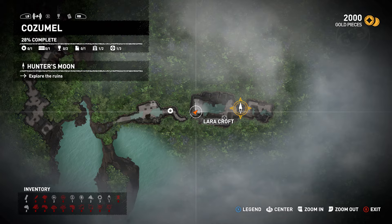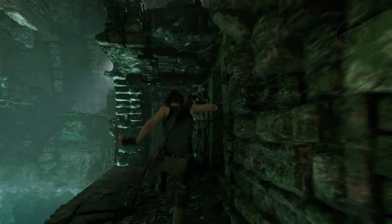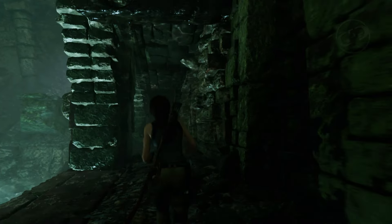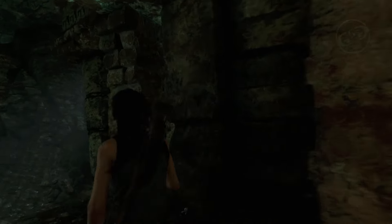Going down the pathway to the right again, this time before we reach the dead end, you want to look to the right and there's going to be a small room. Head inside that room, look up into the left, and you can scramble up that wall. Once you get up there, head to the exit to the left and then look down to the right for the first relic.